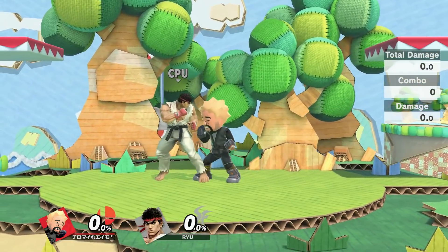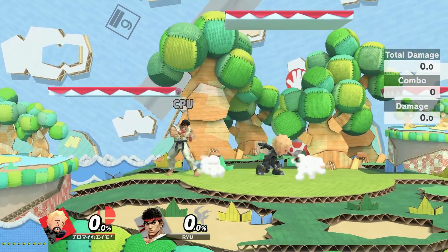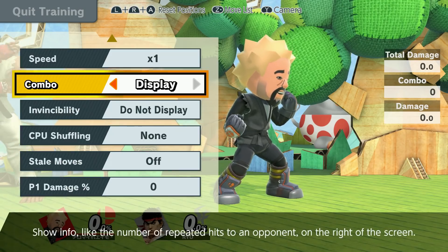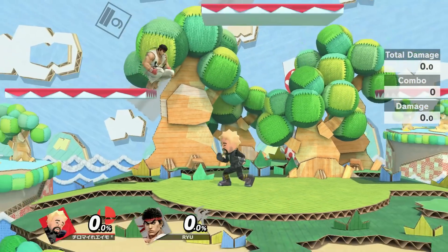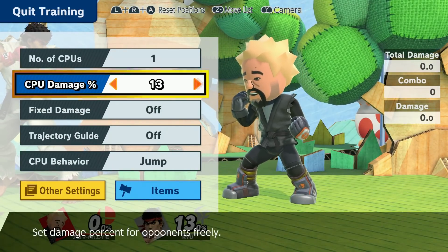So the situation I was talking about — basically Vendetta was in the air around here at jump height, so I'm gonna make Ryu jump. I don't believe his full hop reaches the platform, so should be able to make him go to the right place. Vendetta was at about 85% damage.